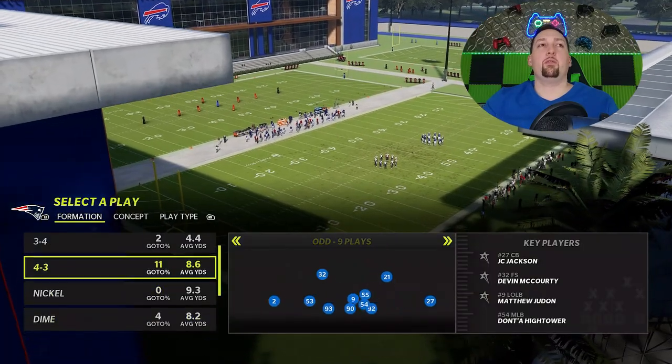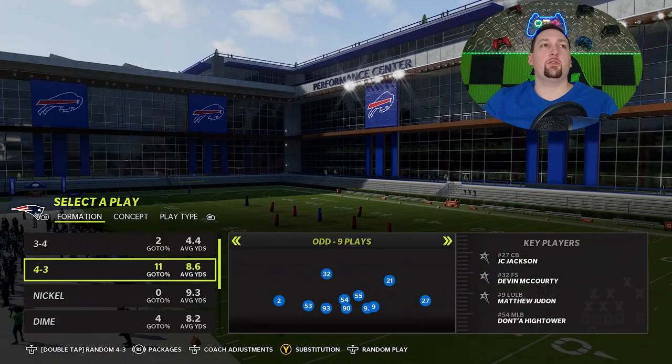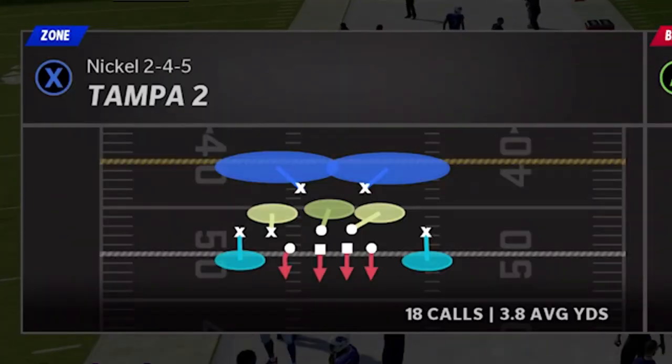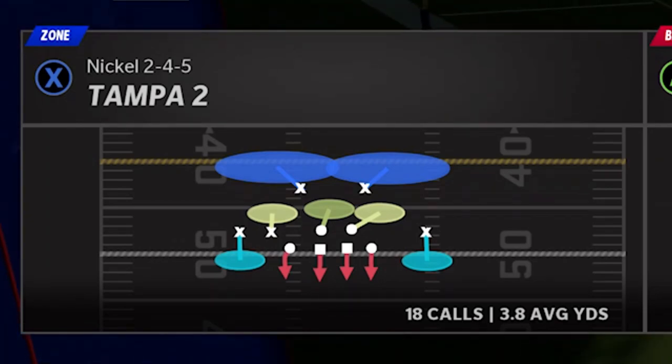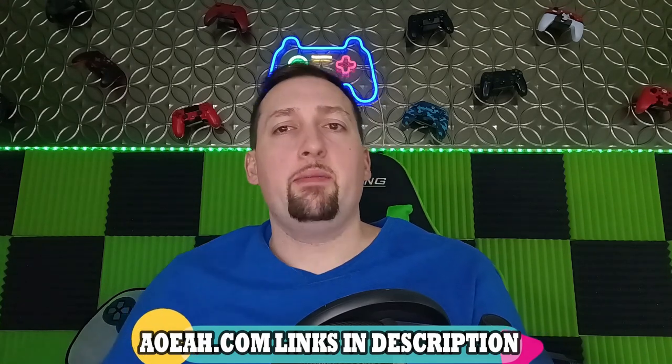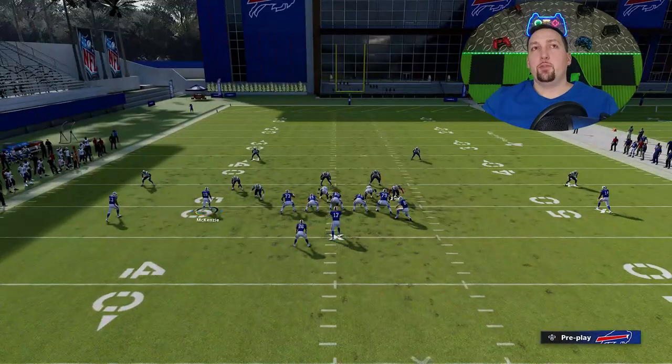We're going to start off with Cover 2 like we always do. We'll go with a normal 2-4-5 Cover 2 and work our way back. This video is brought to you by my coin sponsor aoeah.com — check them out to get your Madden team up and support the channel at the same time. Use discount code 'money' for three percent off, or discount code 'email' for six percent off any product on their store.